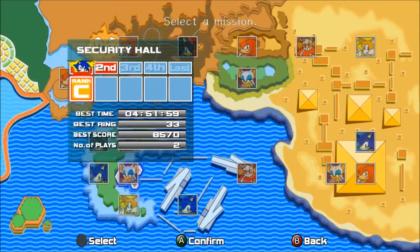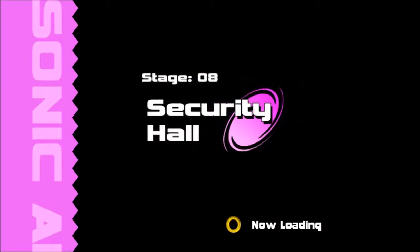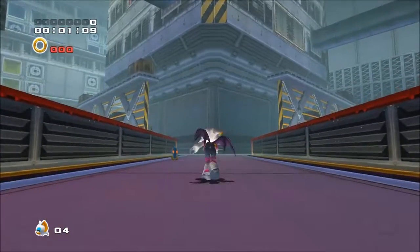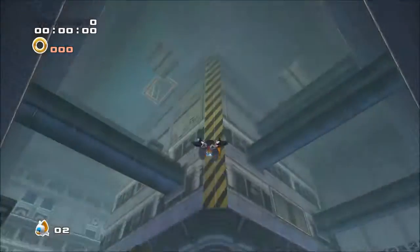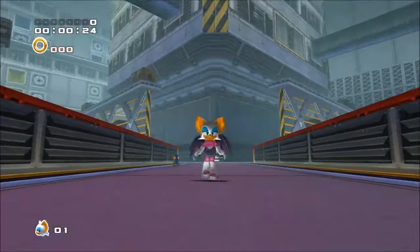What I'm going to do is go into Security Hall, like this second one, and do this little mission. One point I've got to make: I've got to make sure I have no lives. If you've seen the last video, you'll see how I've got everyone's mystic melody, which you need for this glitch.